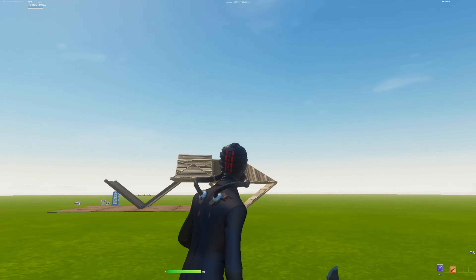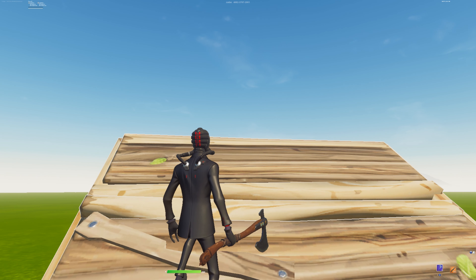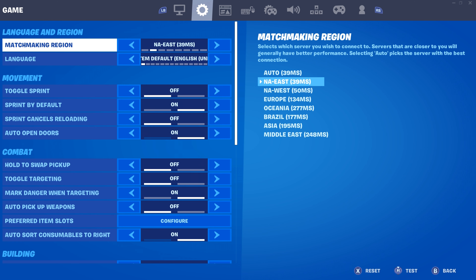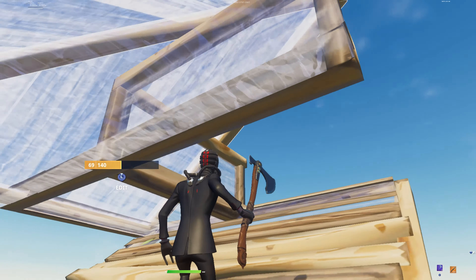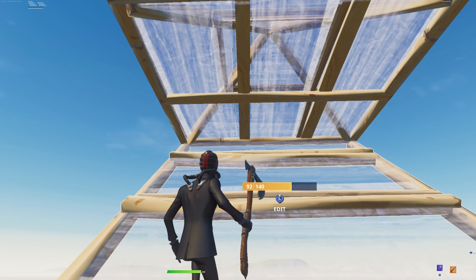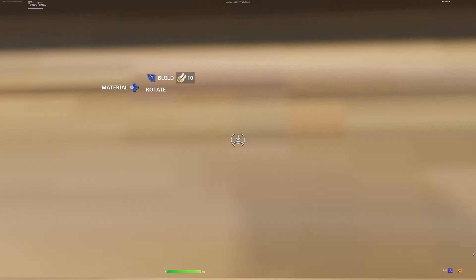Editing while moving fast is more of a challenge because you have to be at the right place at the right time, or your edit will screw up. Make sure you have Edit on Release enabled and your matchmaking region set correctly to help reduce input delay. The easier way is running up the ramp diagonally - it will almost 90% of the time confirm your edit at the right time. Or if you can't do that, just run up slowly and time it.